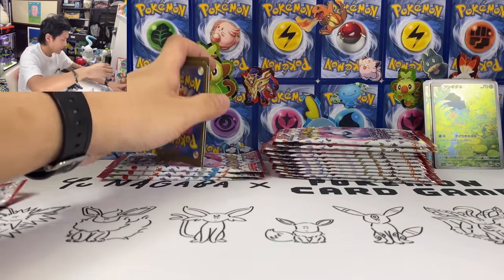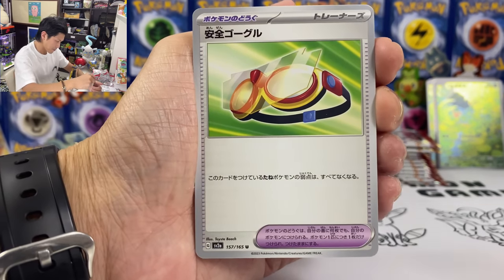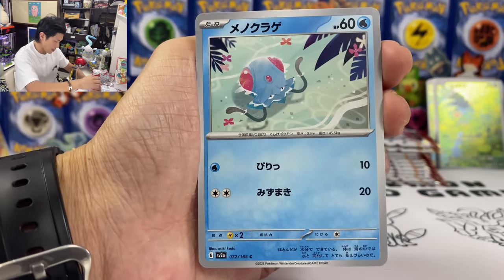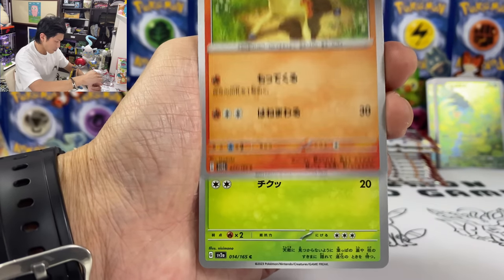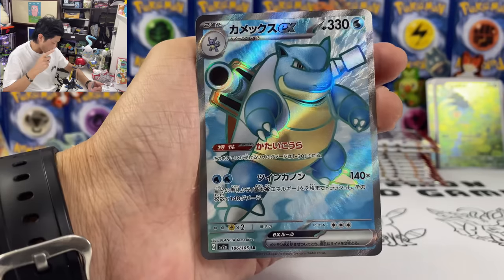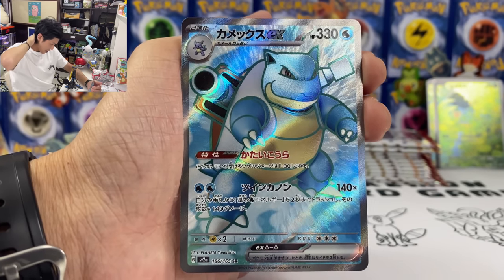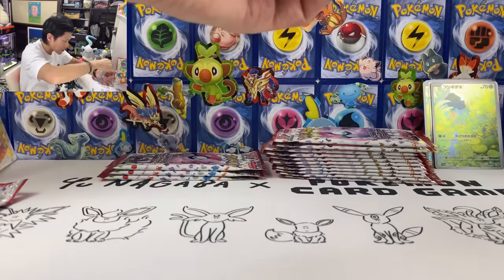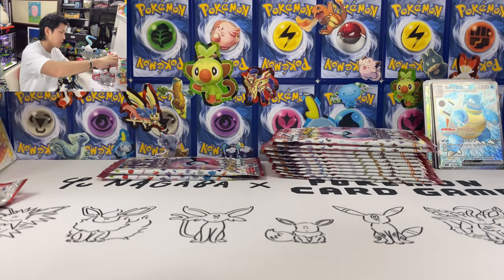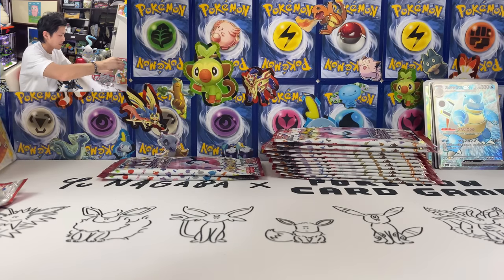I haven't pulled a God Pack for ages — my last God Pack was from Shiny Starfy I think. We got Magmar, Tentacool, Ponyta, Kakuna, Pidgeotto. Oh, we have Blastoise! Now I just need Charizard. Wow, this box is crazy. We got Blastoise — so not only do we have a God Pack, we also have one full art Blastoise EX.